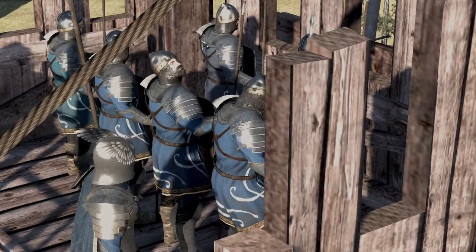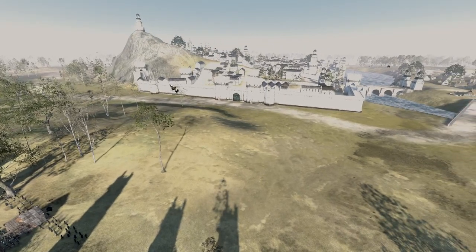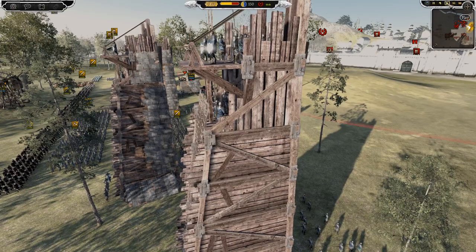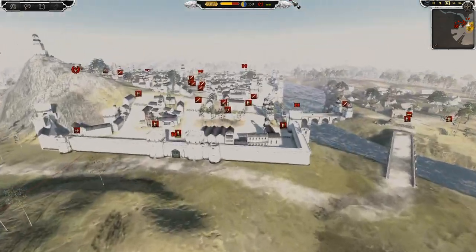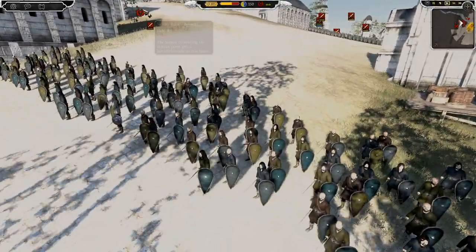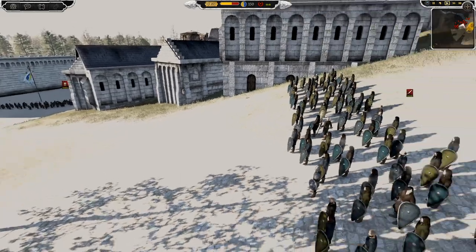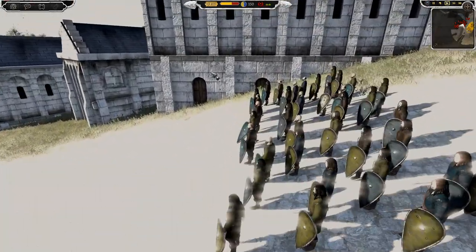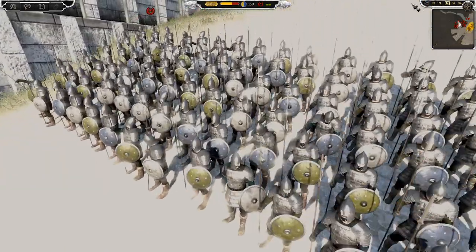Obviously this is Dol Amroth, as you can see here with the main mod and main sub-mod, so they are being used alongside Lamedon inside the city. In the story of today's battle, Dol Amroth has come to the aid of the king, and the prince is now marching forward with his army to take out the Lamedon rebels. This is the garrison of Lamedon, their capital city, and since their army is out on campaign, obviously trying to usurp the throne, this is what is left.